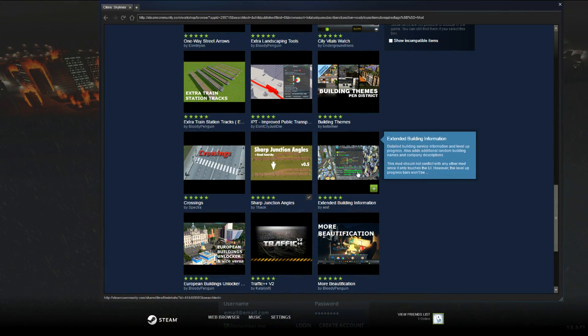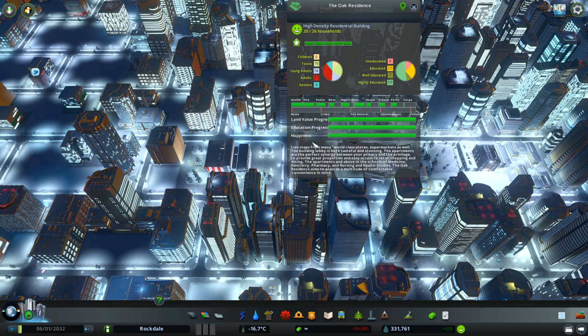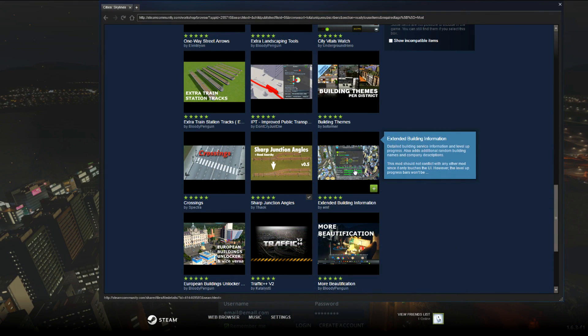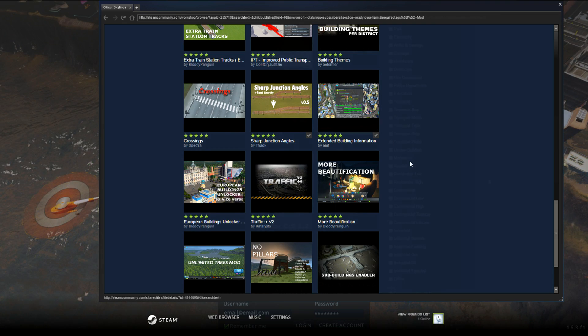Right here we have one of my favorite mods. It provides you with a nice little panel that gives you extra information about the state of your buildings. It is very useful when you want to upgrade your buildings to their maximum level, because you can see exactly what services they are missing. One downside I've experienced is that sometimes the UI elements and text overlap, making the information unreadable. But it's still a very useful mod since you can figure out most information by looking at the different bars underneath the text. I especially recommend it if you are new to the game — it will guide you on what your buildings and city need in order to grow and evolve.